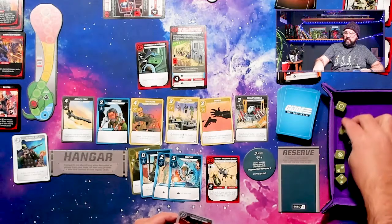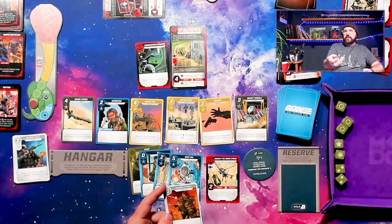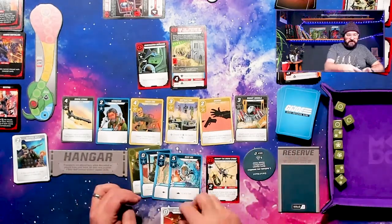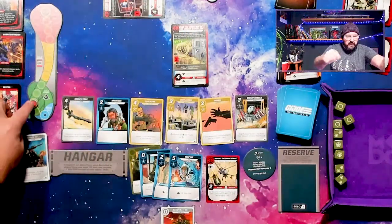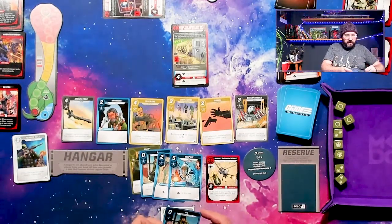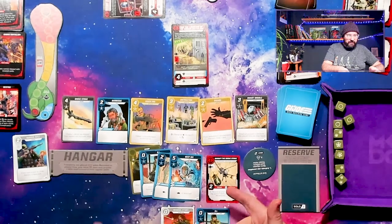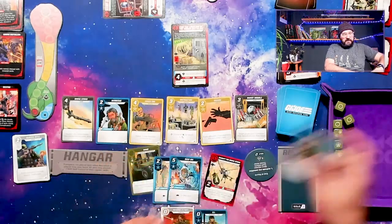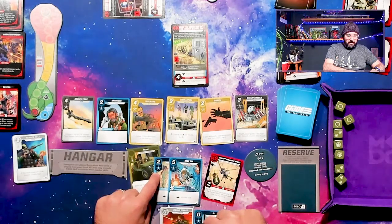Six hits on the first roll. We've been able to get it — I'm going to re-roll the one for fun. Got another two. So nine hits — the dice are with us tonight. That's a success, which means we get to lower our threat again, and I get to draw a card. It's just a starter Joe, but that adds to our recruit.